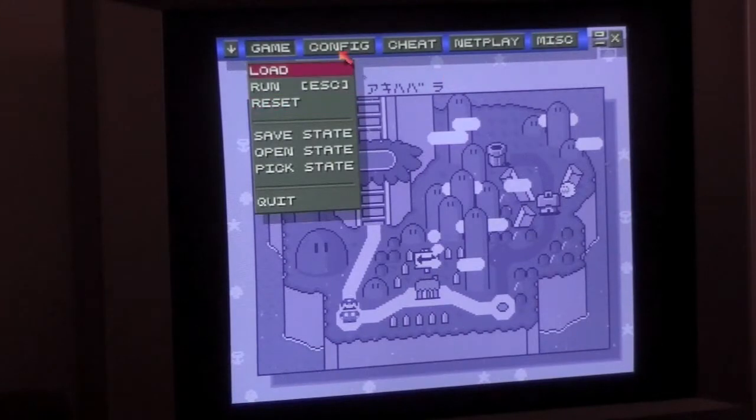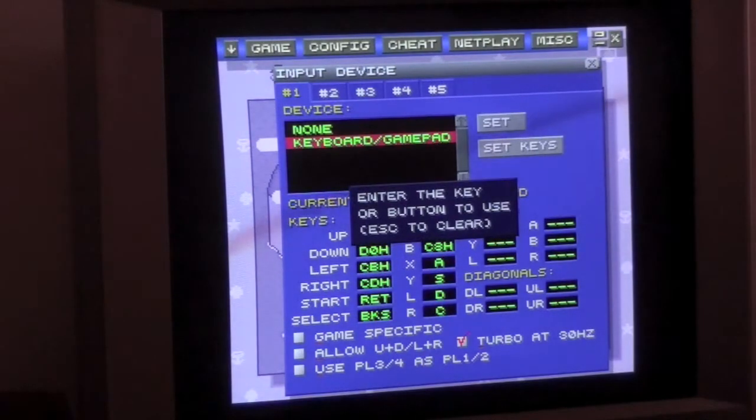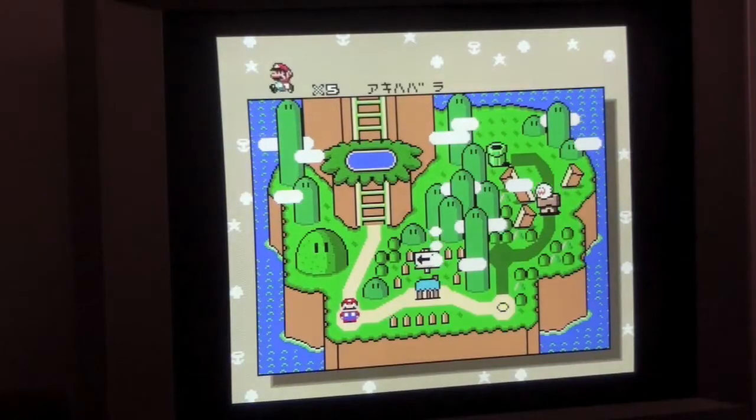Right now I'm just going to change my configuration so I can move, because I use the up button to jump, and I have to move around between the levels right now. So I'm just going to show you a quick demonstration — it's going to be the second level.